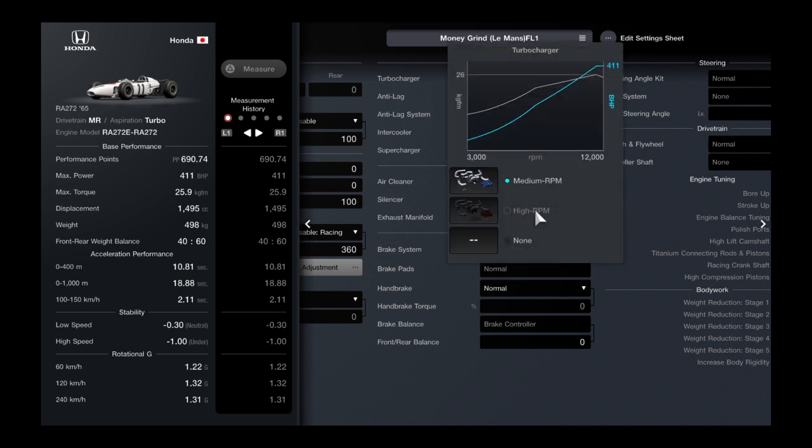Don't buy the high RPM turbocharger. If you don't already have it, you don't need it. The high RPM only adds about five more horsepower, and the power curve is way worse than the medium RPM turbocharger. The high RPM is just worse overall, so make sure you buy the medium.